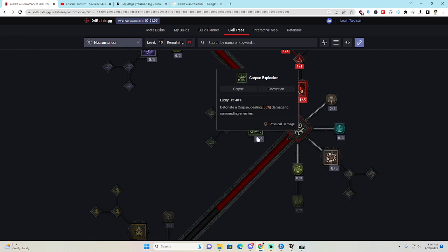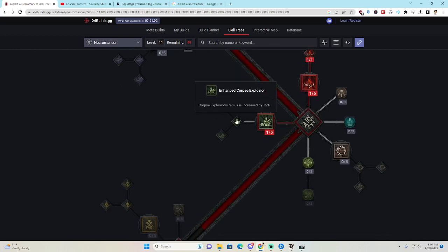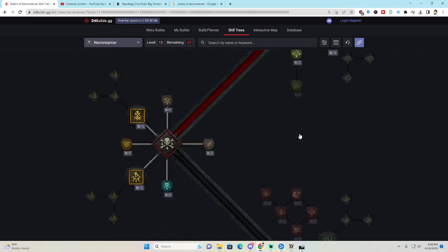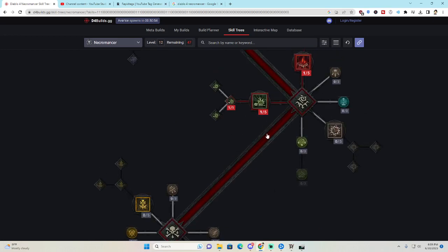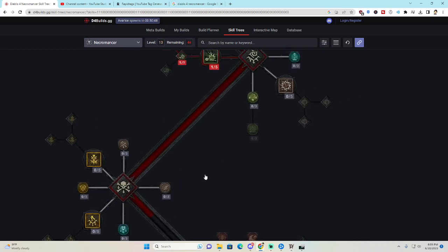Then we grab Corpse Explosion — detonate a corpse, deal damage. Enhanced Corpse Explosion increases its radius. And then we grab Blighted Corpse Explosion, which leaves a damage-over-time on the ground for even more damage.